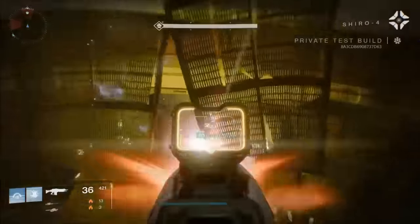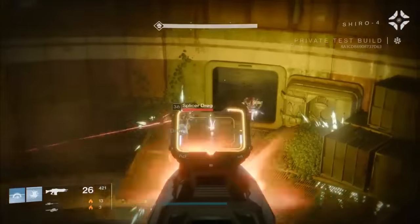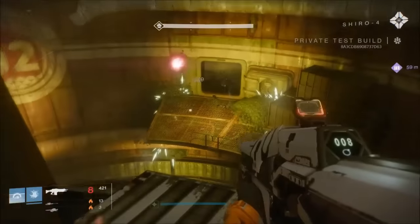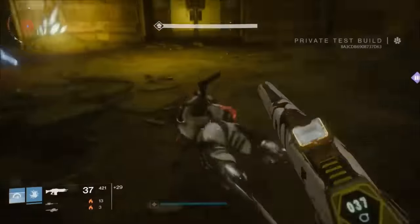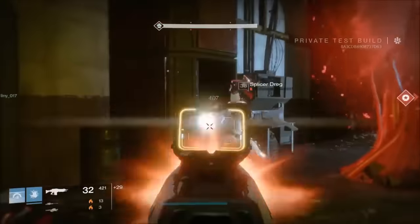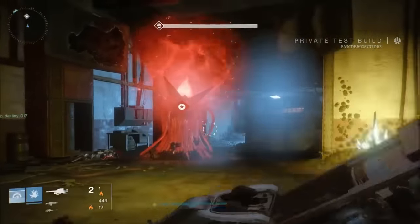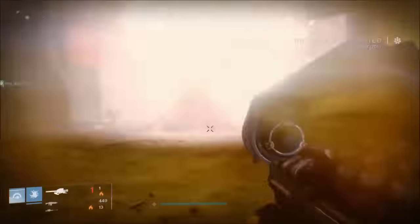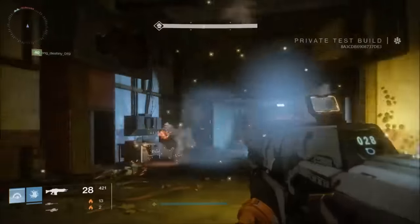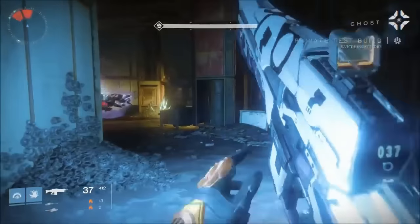Used to be the fallen would attack for resources, for survival, for revenge. To invade a hive nest like this — SIVA's changed them. All right, still getting strong SIVA readings; there must be another node.